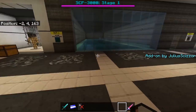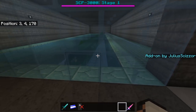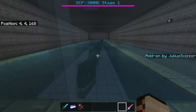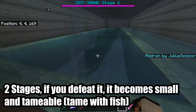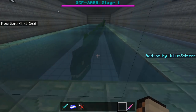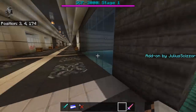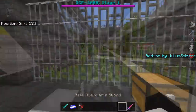This is SCP-3000 stage one — it's really cool and very big. This chain isn't even enough to fit its tail. To feed it, you use fish — tape it with fish.